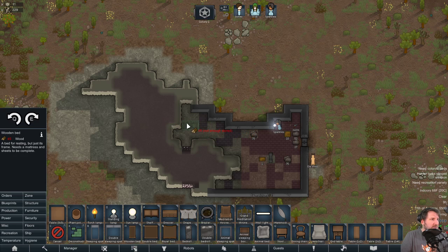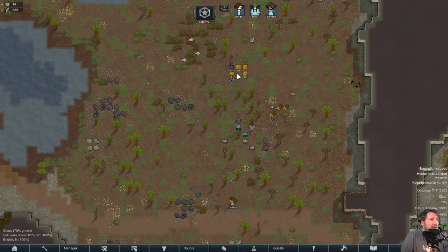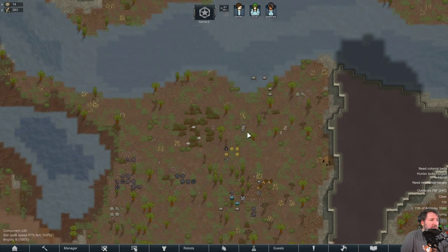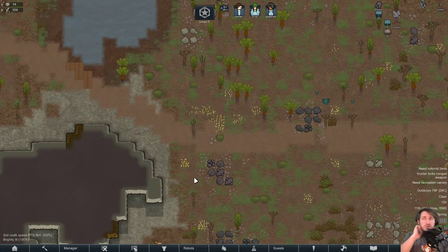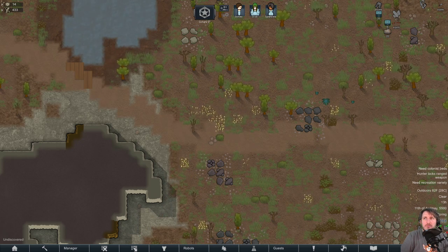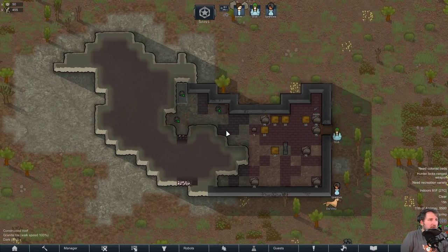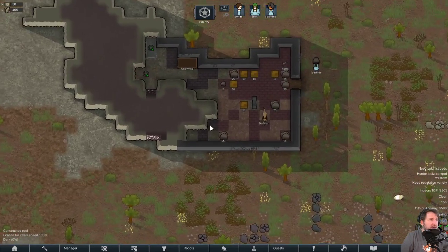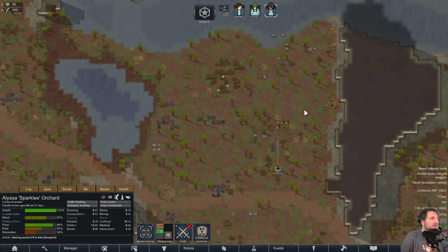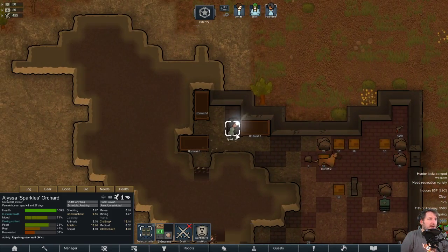Instead of repairing, let's get some beds in — three wooden beds. For now we just need to pull everything in. Let's prioritize moving the meals in quickly. The food is in, and that's exactly what I was hoping for. Now we have bedding too.